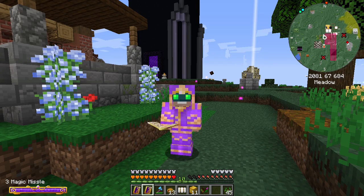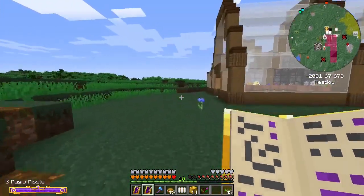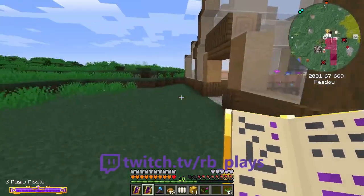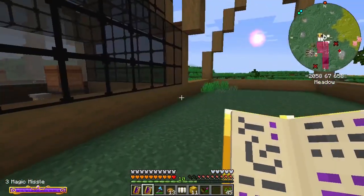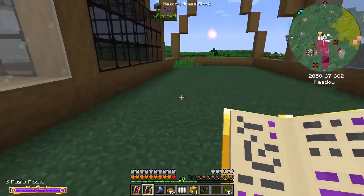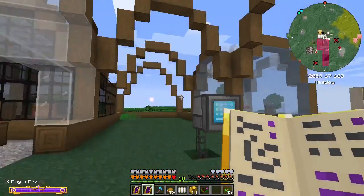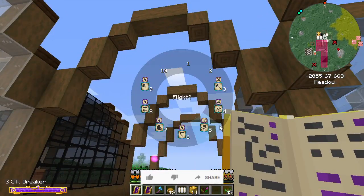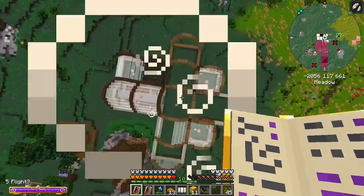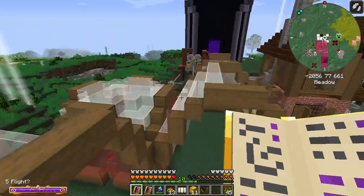So last episode we were working on quite a few things, and since then we've been busy in a couple of live streams. One of the things we did was we started to expand the greenhouse. We had a diamond bee here and a redstone bee here, but I decided I wanted to make this like a central atrium — kind of make it look more like a cross. If you fly up and look down, you can see how it does the whole cross thing, and the bee apiaries will be off to the sides there.